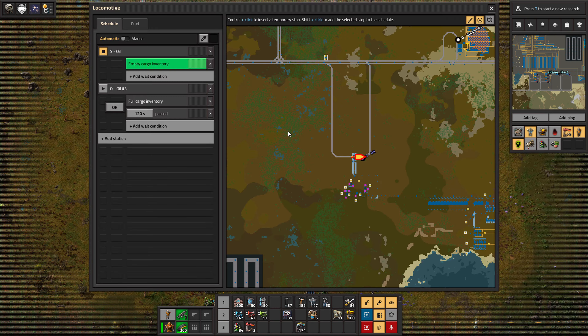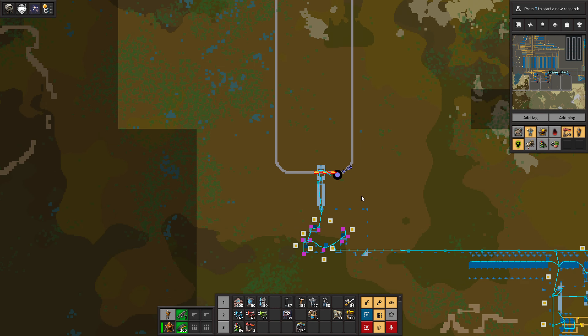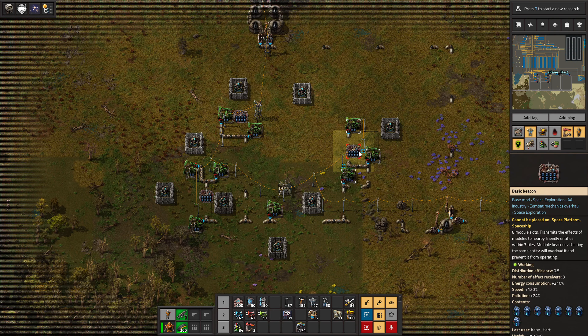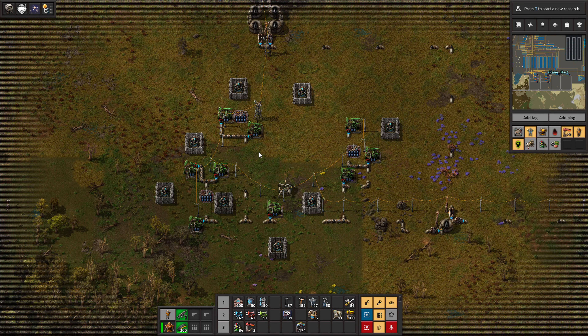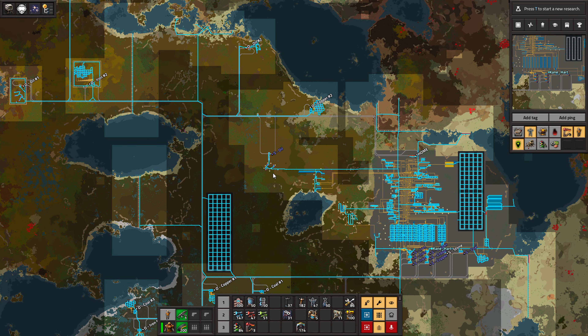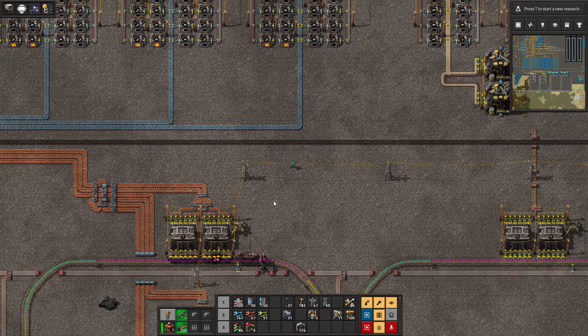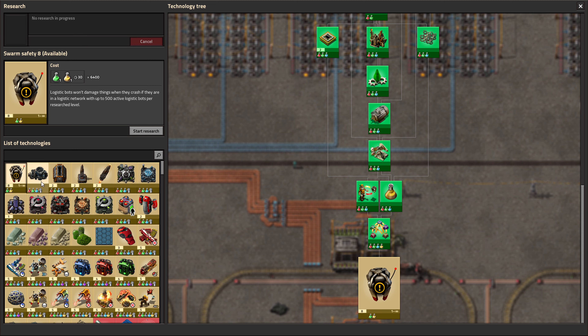I have a third oil train as well. Oil two is up here, and oil three is down here. I don't think I've done anything new at the oil outpost really — I might have added a couple more beacons. Anyway, oil has been pretty good. Everything's backed up now mostly because we're done researching.